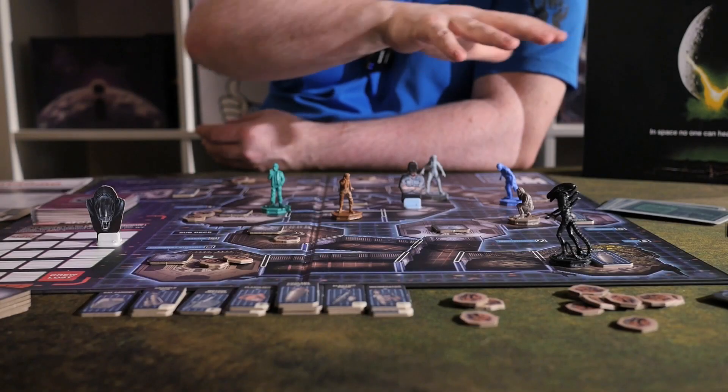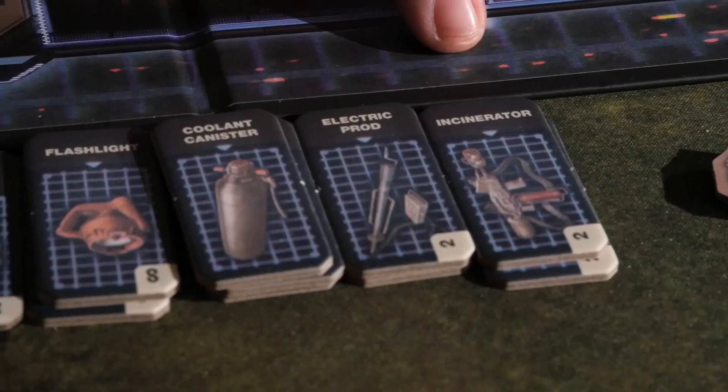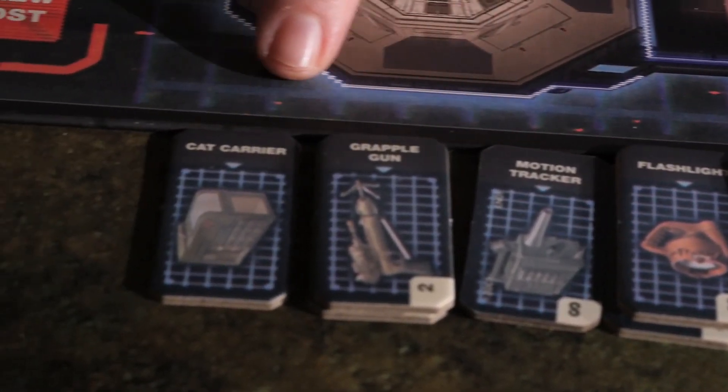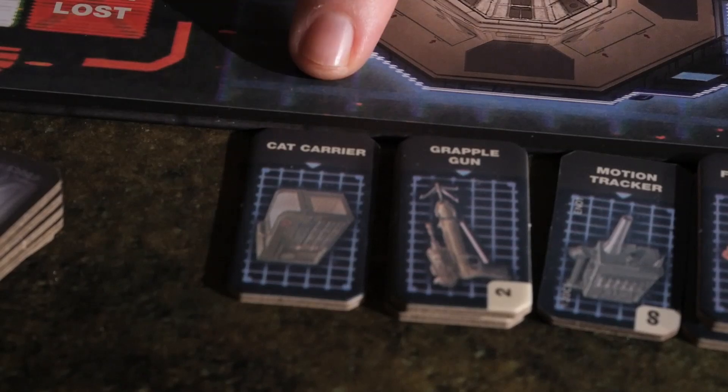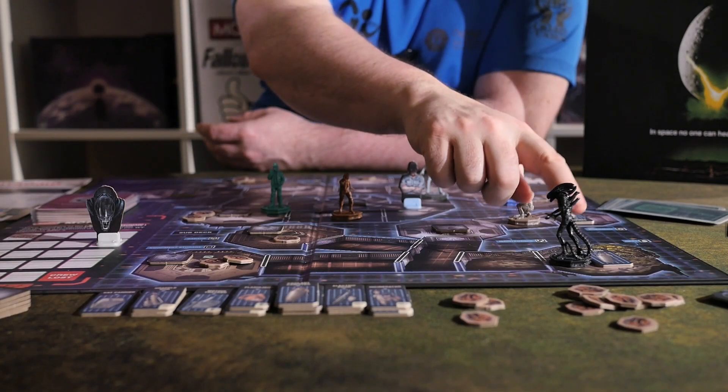Players search the Nostromo to collect scrap and coolant canisters. Scrap is used to create items such as cattle prods, flamethrowers, motion trackers, and even a cat carrier for Jonesy, whereas coolant canisters are often mission-critical items that players can only carry one of.